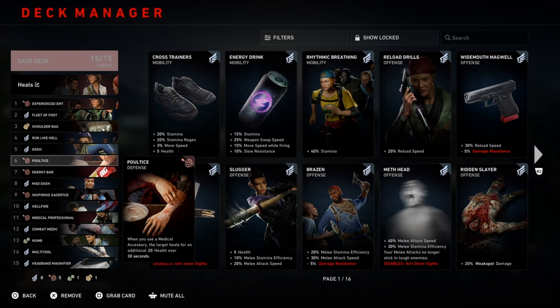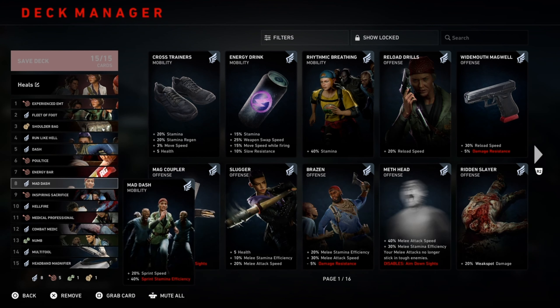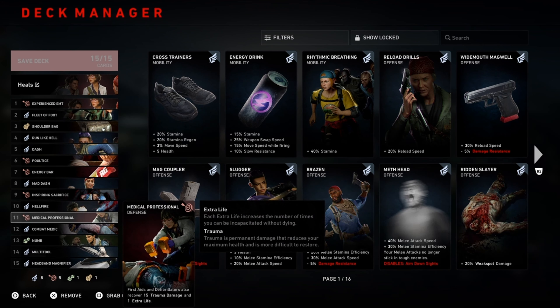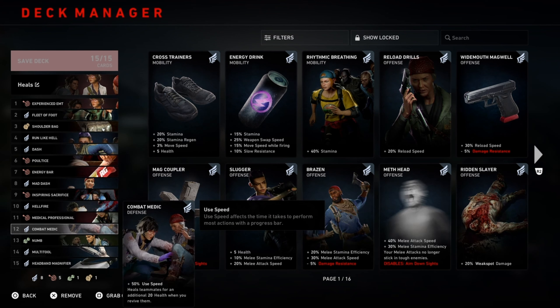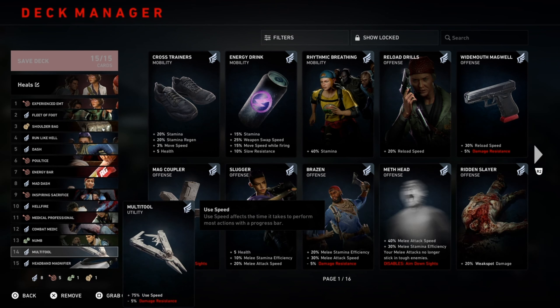With this build I'll have one variation for Doc and then another variation for Mom. So what we'll be doing is Experienced EMT. What you'll notice is shooting people one time before the round and then you hit them with a bandage and their max life will go up. It's a really nice card for healers, and I'll have that card on both Doc and Mom.